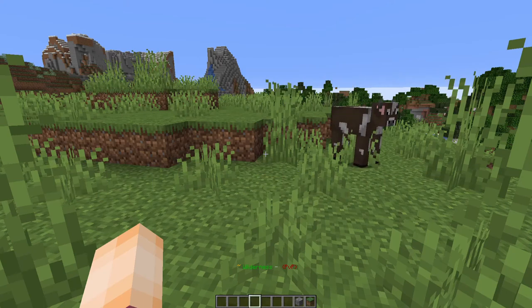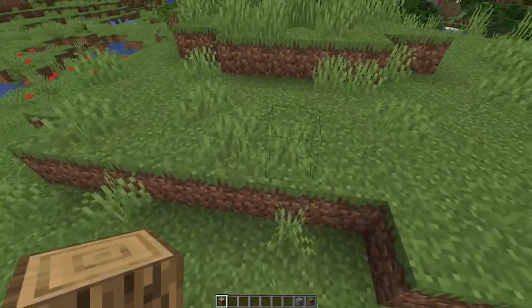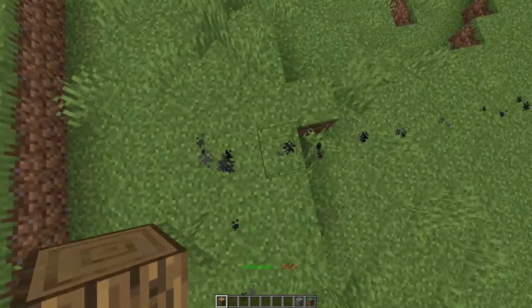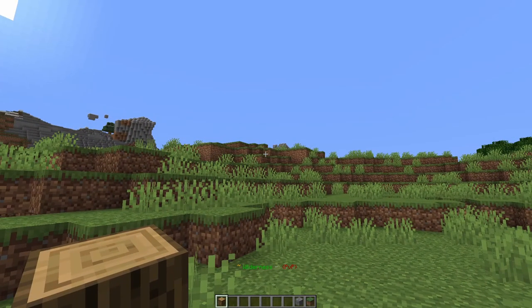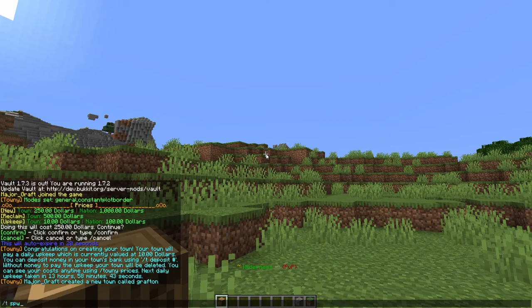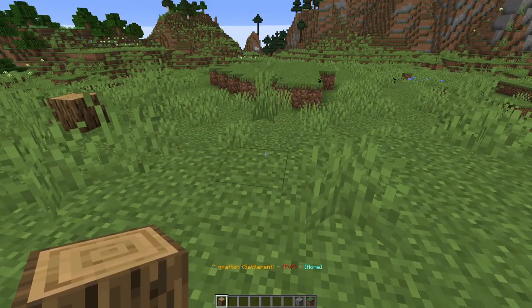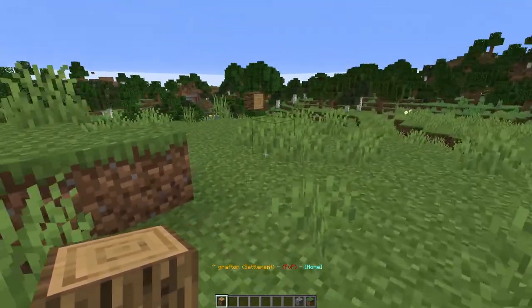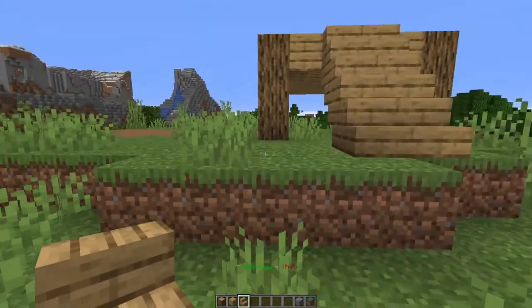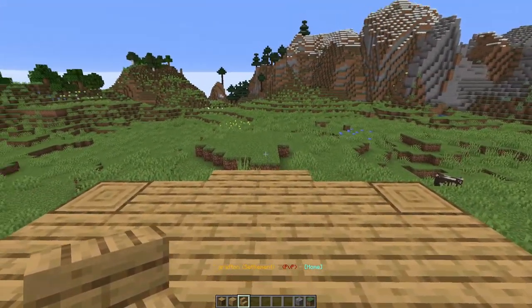While you still have your plot borders on, it might be useful to spot where the corners are and give them a little mark so that you know where you're building your spawn. The place where you stand when you run the `/town new` command is where your town spawn will be, so if you do `/t spawn` you'll come to that exact spot. But what happens if you build a nice building and want the spawn to be at a different point inside your home block?